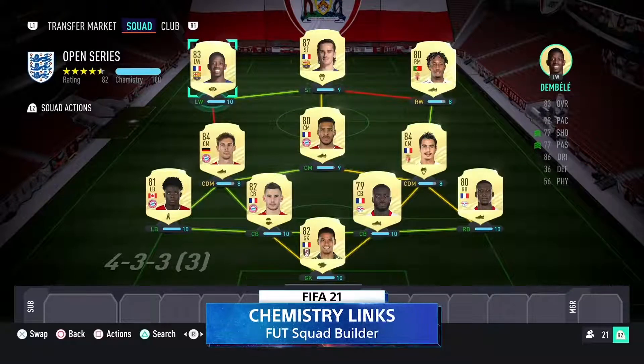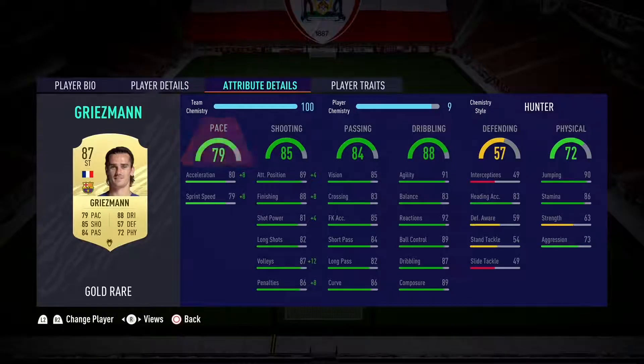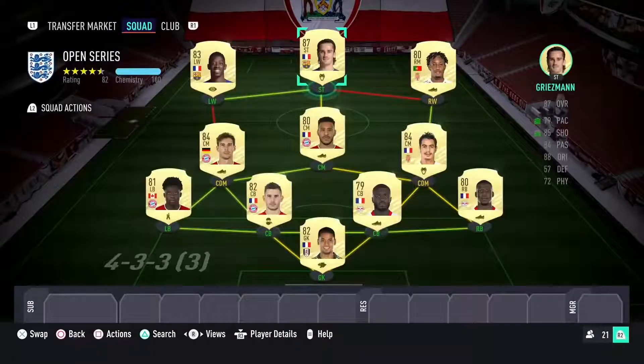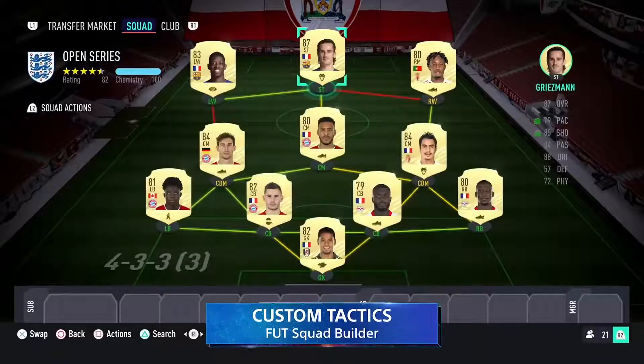They're called chemistry links. They basically help the players get better stats than what they currently have. For example, Griezmann — 79 pace, 85 shooting, 84 passing. However, with the chemistry boost, he then gets better stats. Another thing to consider when looking into your FIFA 21 Ultimate Team is the formation that we picked.